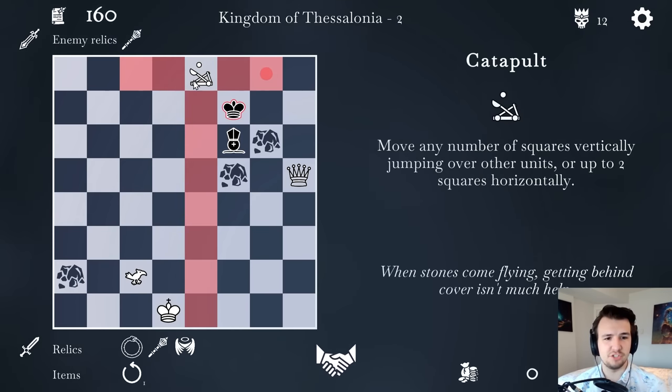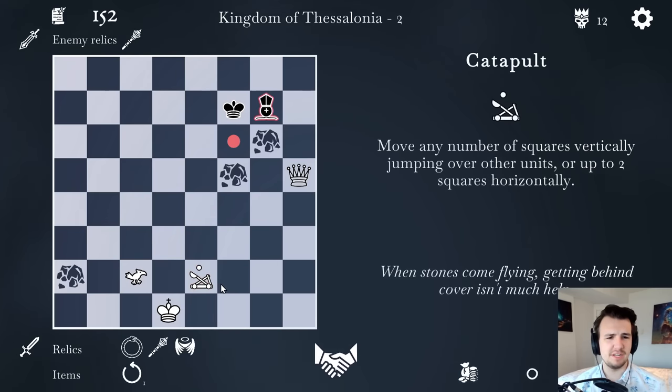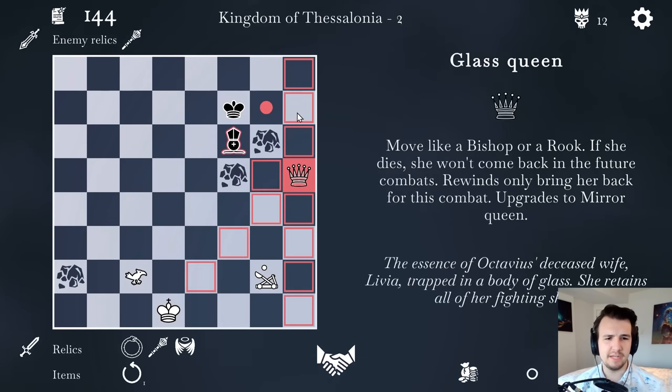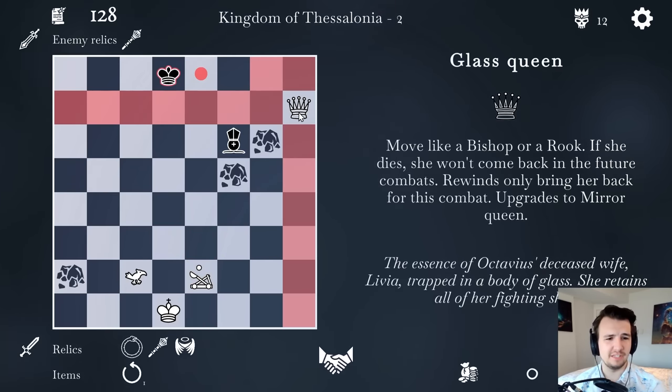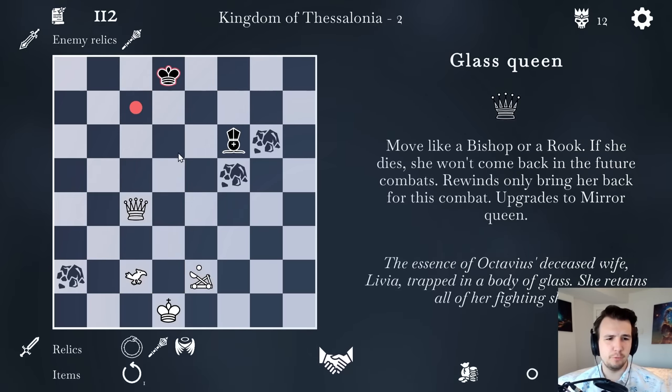I'm just trying to either checkmate him or get his pieces, but he's maneuvered so well it's kind of ridiculous. Here I'll attack his cardinal directly, just so I can get my queen in with check, and then further send over the catapult to hopefully keep checking. Let's do a queen check as well — now there's gotta be something. Let's see if I can get him with the glass queen.